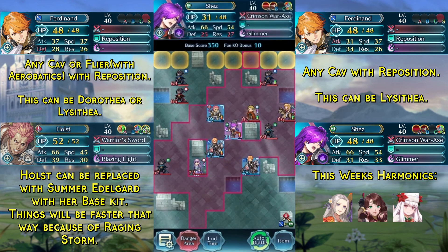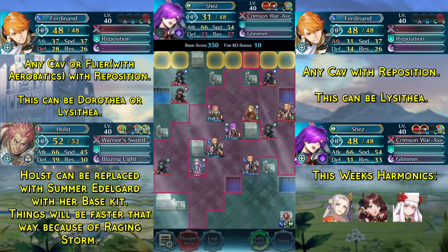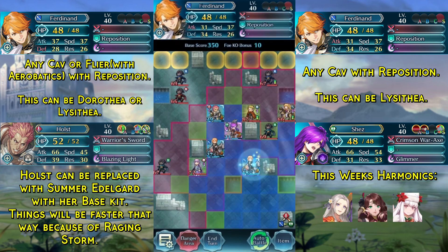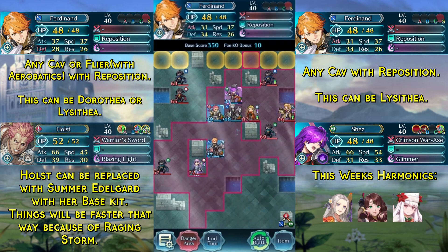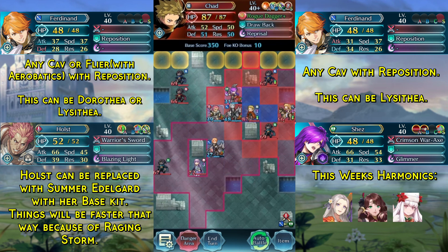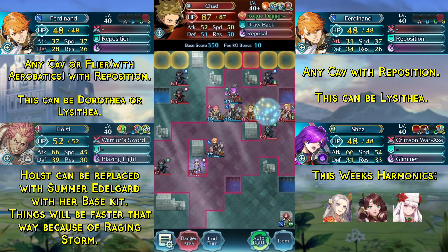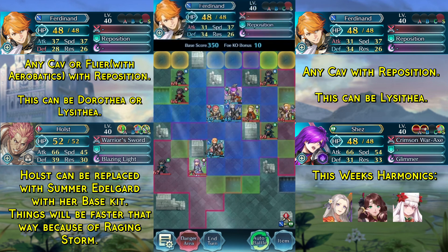Shez is very tanky actually. Now we are going to use the Infantry Boots we got last turn and use our Cavalry unit to reposition Shez up. This Cavalry unit only needs to be able to tank a hit from Chad, because Chad will move back one space towards Clarine and then attack Ferdinand, blocking Clarine from attacking as well.